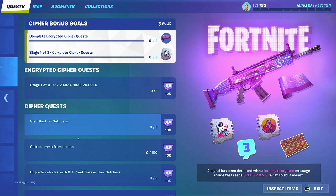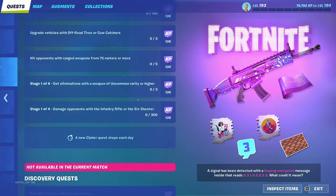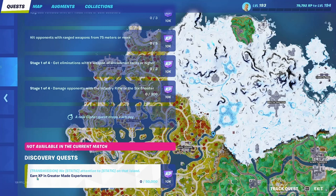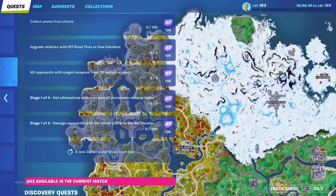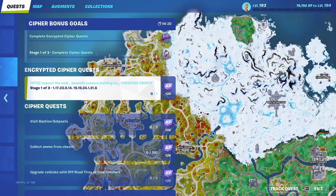I'm still confused about how to get the other rewards — it's not shown here yet. Down here under Discovery Quest, you earn XP in creator-made experiences. Play Creative Mode and once you earn 50,000 XP on whatever you're doing, you'll get 10,000 XP. That's how you complete all of them.